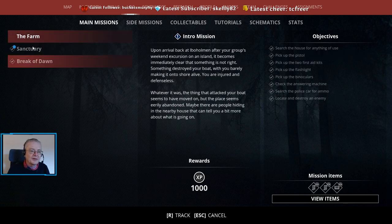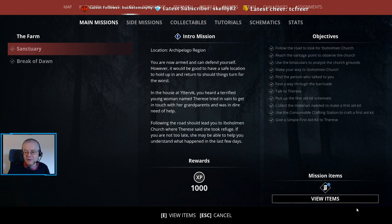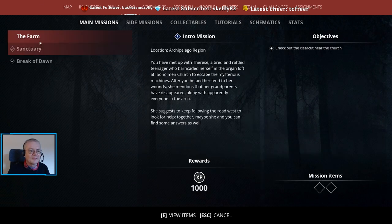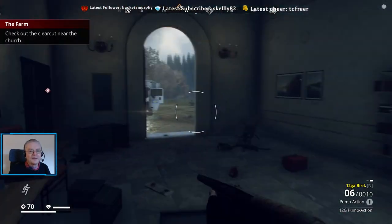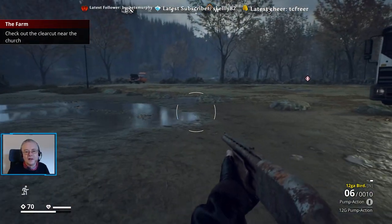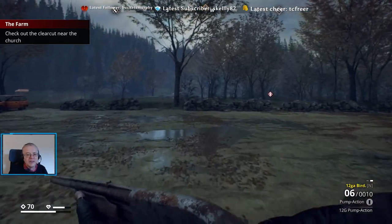We've done two missions so far and we actually haven't seen Theresa's walkie-talkie yet. We need to go farm track and check out the clear-cut near the church — that's where we need to get to.